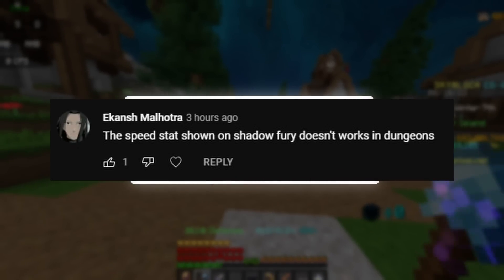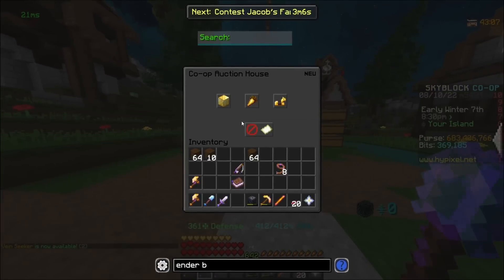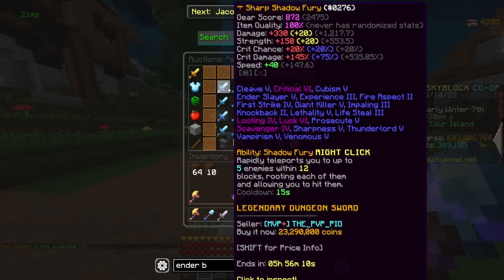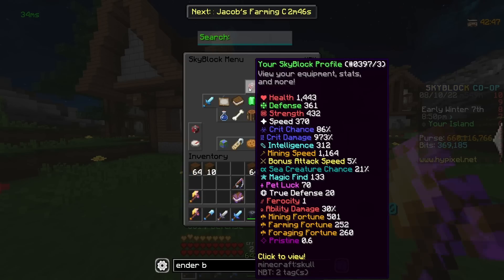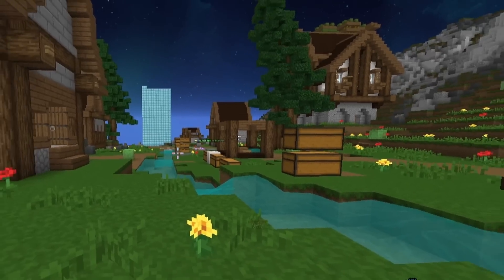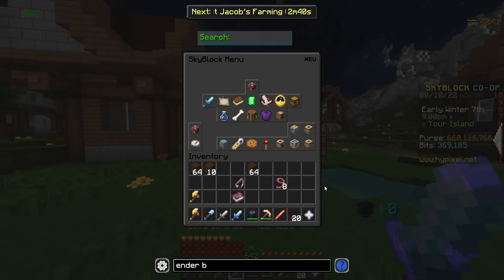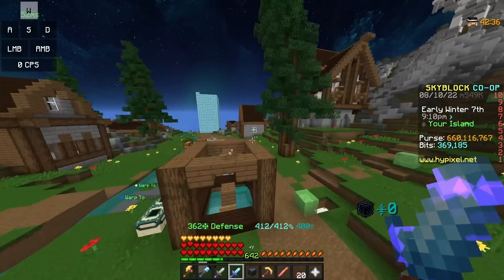The speed stat shown on Shadowfury doesn't work in dungeons. First thing I have to do is buy a Shadowfury. I'm going to test it out not in dungeons first. If I go over here, we can see that my speed is 370. But if I hold out the Shadowfury and look at it again, it's 400. So it looks like it does work outside of dungeons.